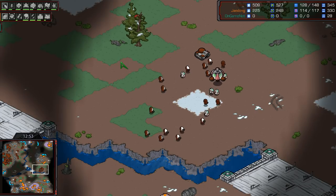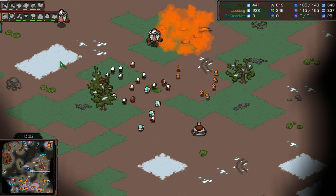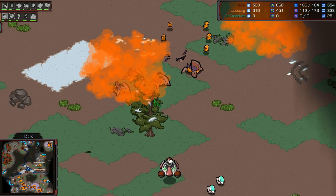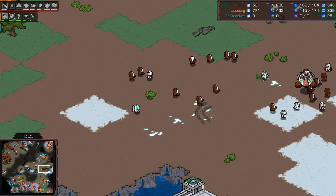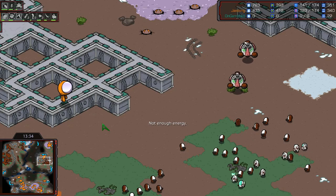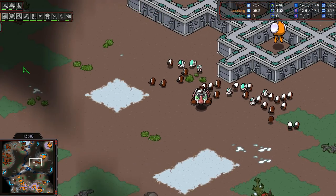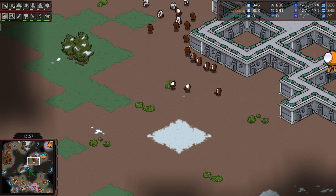Dark swarm, lings, and lurkers chasing Flash away — he has not been able to get a chunk out of Jadong yet, and that's a problem. The longer this game goes on, the more bases Jadong gets. Spines getting some free hits; a tank surrounded; dark swarms are just incessant. Irradiate going down on a defiler, taking it down. An irradiated defiler looks interesting in this skin. Plague being researched by Jadong; working on scourge to deal with those science vessels. More lurkers — 152 to 127 supply in favor of Flash.